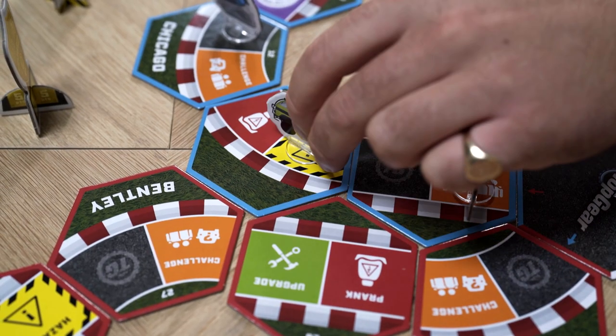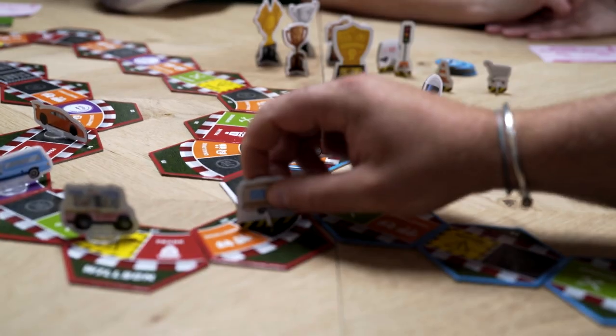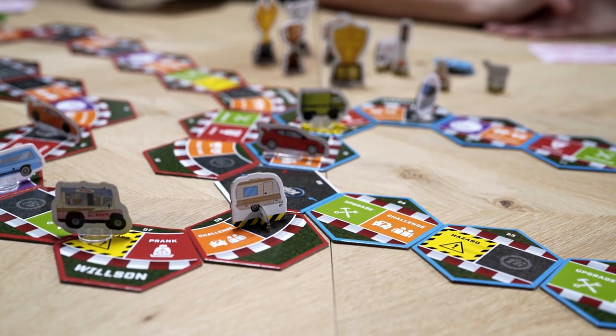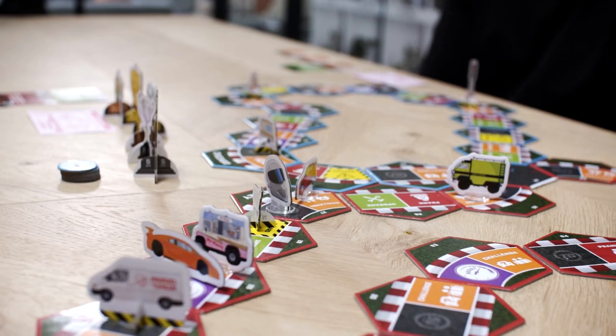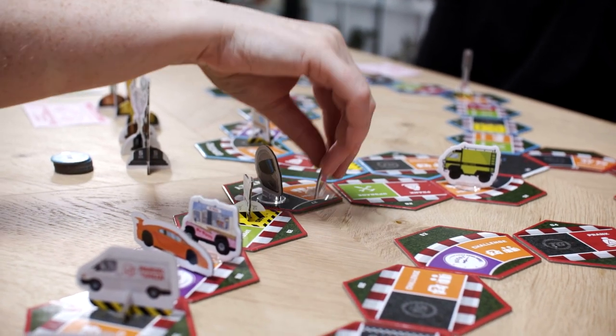Land on a Hazard space? Grab one of the Hazard pieces and stick it on the track. If you think about their placement carefully, you can slow your opponents down. Players can't move past a Hazard until their next turn. Boost! Roll again, my friend, and zoom further down the track.